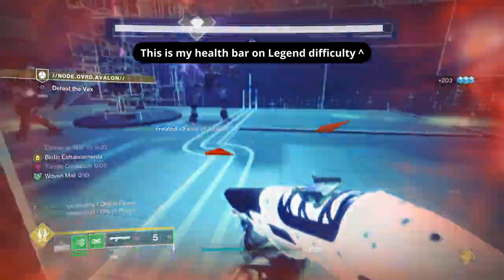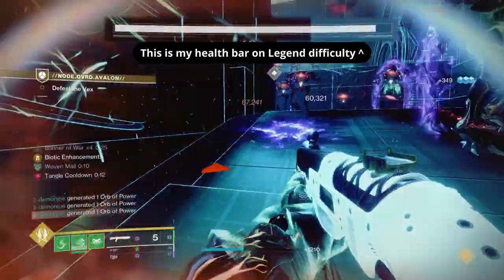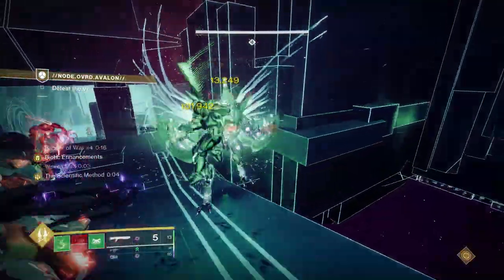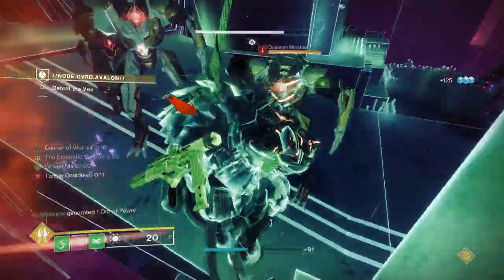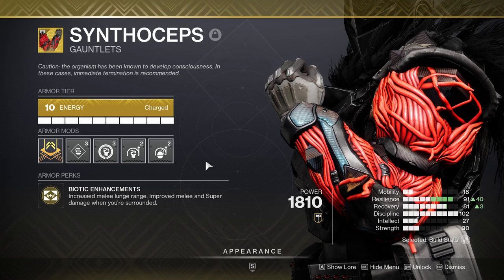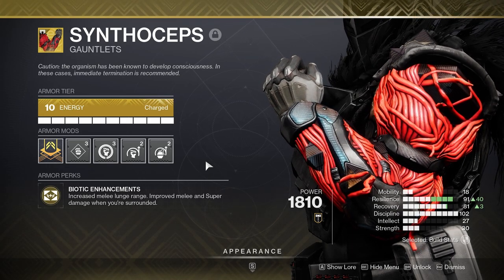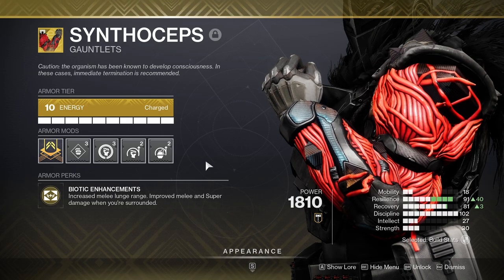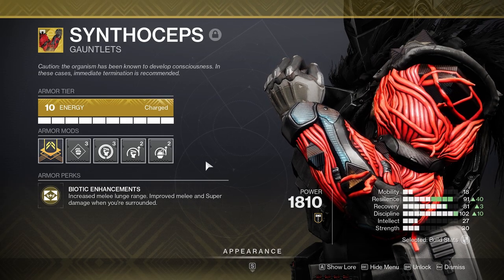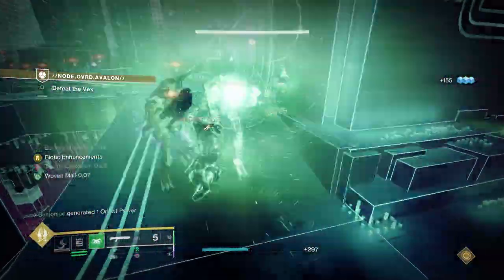This is step one to putting together our build, as Banner of War will not only give us survivability but also increase our melee and in turn super damage by 40%. Now let's stack this incredibly powerful buff with something you could argue is even more busted — Synthiceps. This exotic gauntlet increases melee damage by 200% when within 15 meters of three or more enemies, while also giving a 50% damage bonus to our super and glaive.